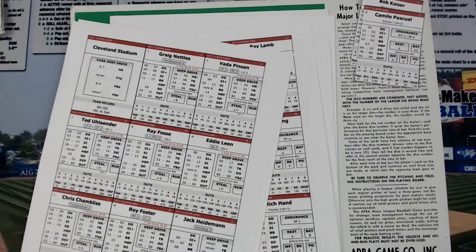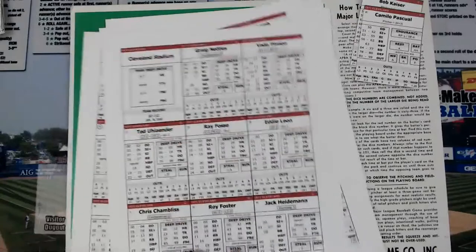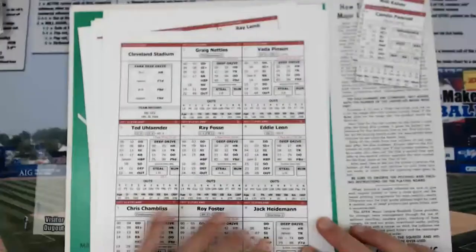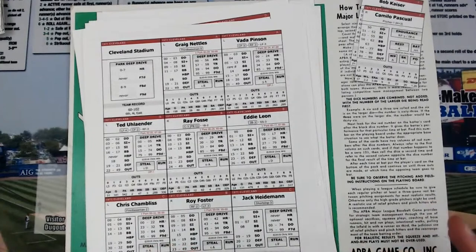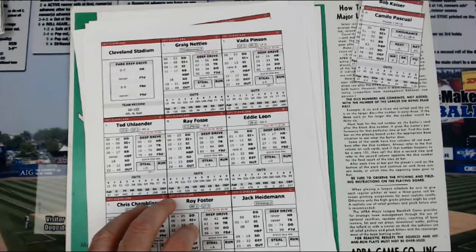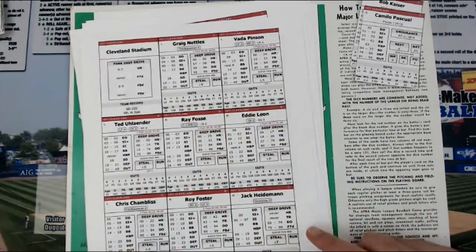The eight main starters are on one page, so you could bring this page up and jump around from player to player. The teams' main guys — the guys that play 95% of the time — are on four or five primary pages. And this is how it comes: basically nine to a page. This page in particular has the Cleveland Stadium.